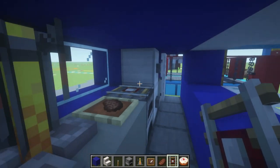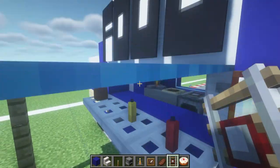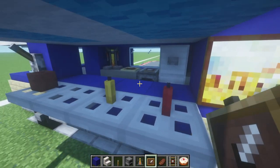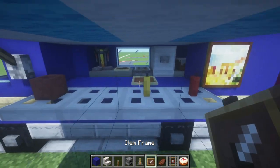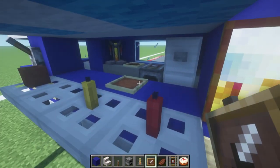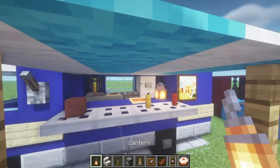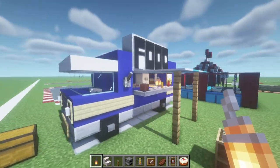On the counter we have a brewing stand, an item frame with steak, and a detector rail on top of the furnace — it just looks like a nice little well-stocked kitchen. Do feel free to change these things around as you see fit. You can also place an item frame on the surfaces, which looks like a plate or container, and a lantern to light the place up — feel free to mix and match as you see fit.